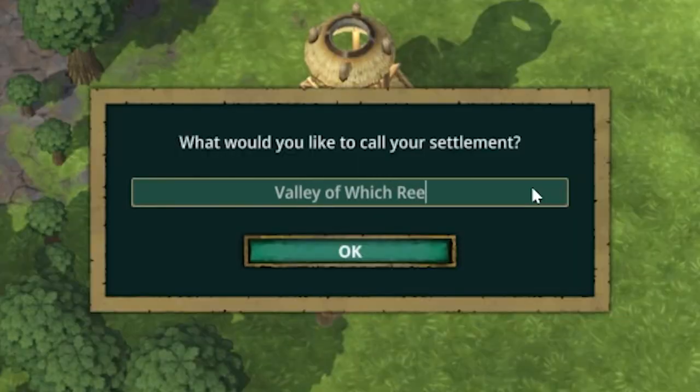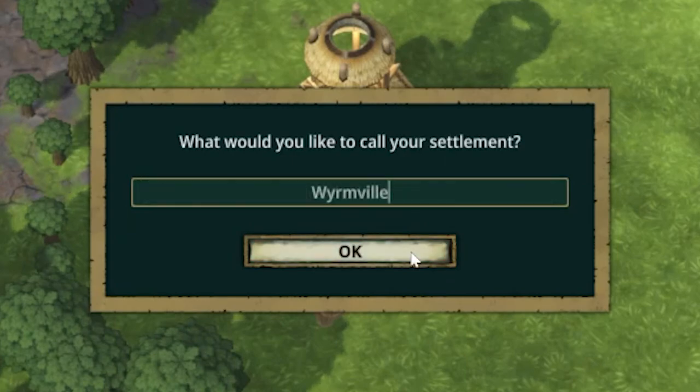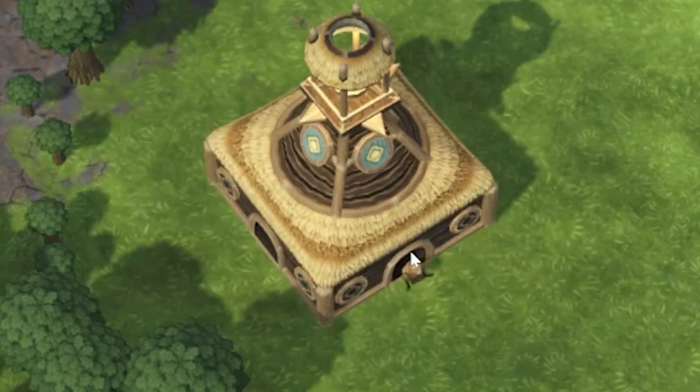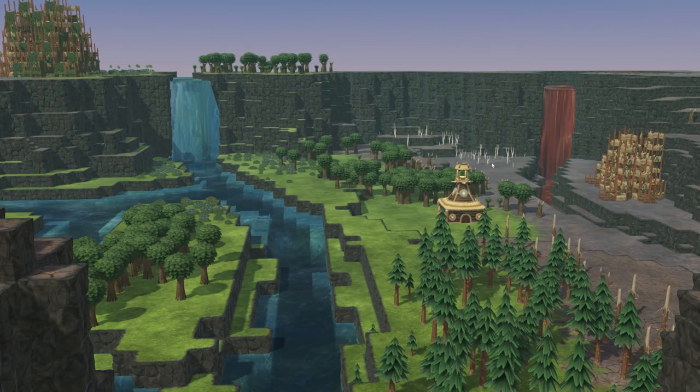Now what to call this settlement? Well, if I can't put my full creativity in, I guess I have no choice — Wormville will have to do. And pause straight away, let's get a lay of the land here. Here be the Valley of the Crimson Worm. It's a valley split into two.